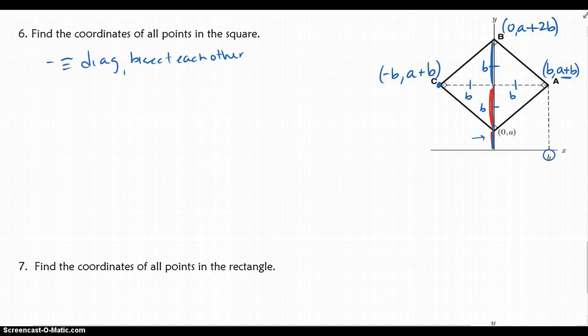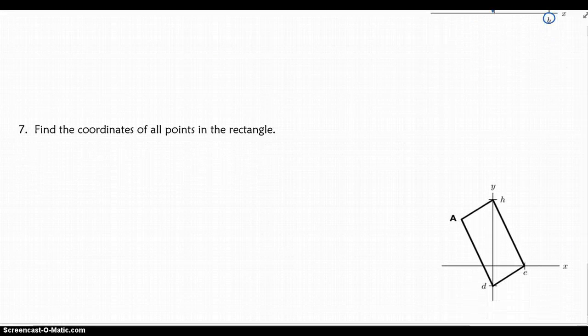The last question, number 7, asks you to find all coordinates of the points in this rectangle — try this one on your own and check your answer with the answer key. Tomorrow in class we'll do some practice problems. Alright, we're done.